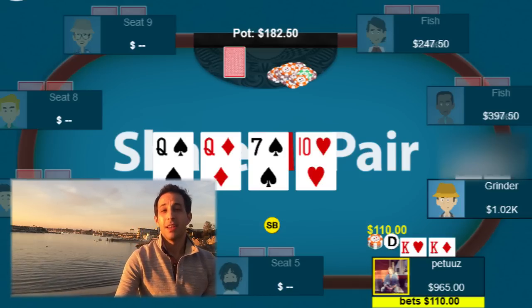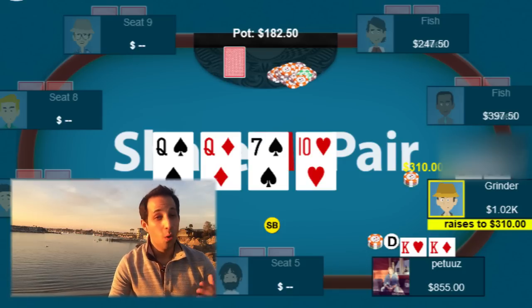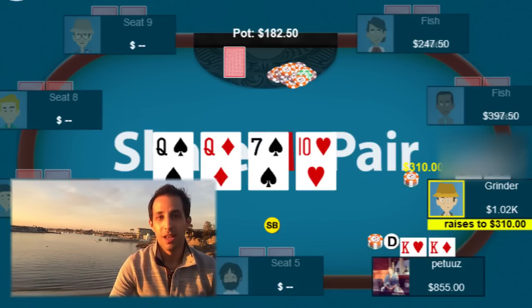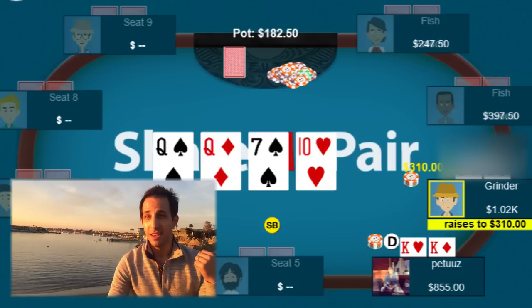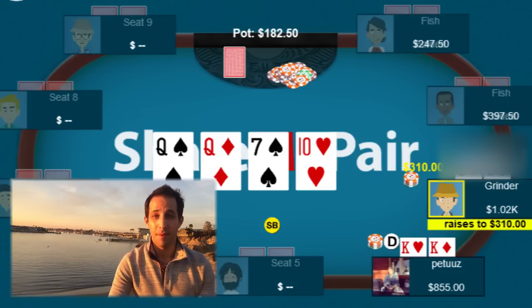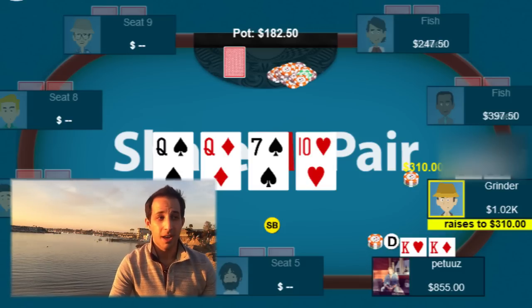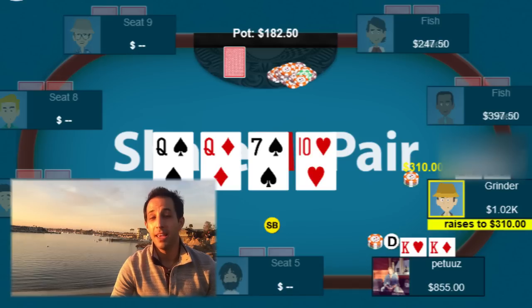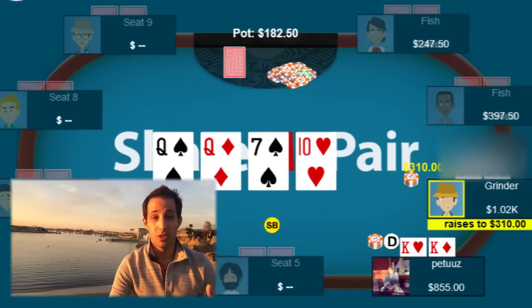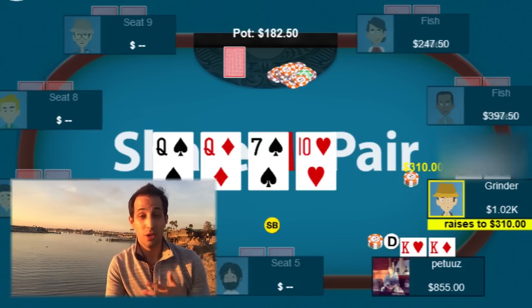You decide to bet $110. Your opponent makes it $310, which is a really tough spot. At this point you only beat a bluff — he never has a worse hand for value, and it's hard for him to be bluffing. He raised preflop after five people limped, called the three-bet preflop, check-called the flop, and now he's check-raising the turn. Would he really do this with a draw? Maybe — you don't block any spades, so maybe he has king-jack of spades. But even if he's bluffing with a few hands, you lose to pocket sevens, any queen, or pocket tens, and I think there are enough of those hands that beat you that you can just fold.